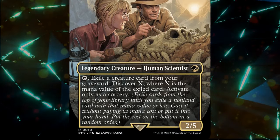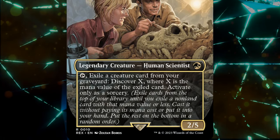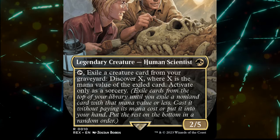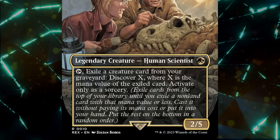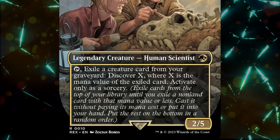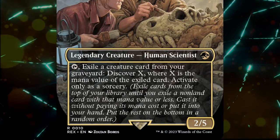Discover is a new keyword from the Lost Caverns of Ixalan and is similar to Cascade. We exile cards from the top of our library until we exile a non-land card with that mana value or less. We may then either cast it without paying its mana cost, or put it into our hand. The rest of the revealed cards then get shuffled up and put on the bottom of our library.